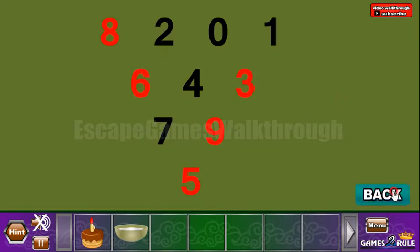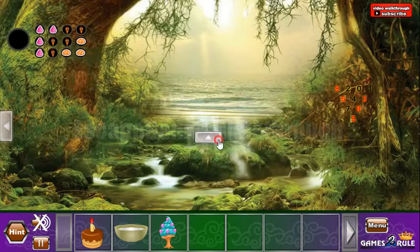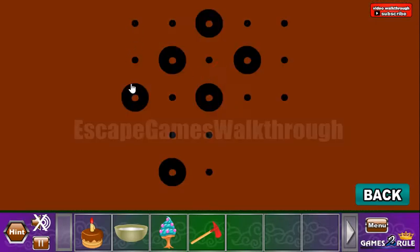Here's another hint: highlighted numbers, and we need to highlight the same numbers on this pyramid. We've got the ice cream. Going up, let's take an X here — we can get a hint, it's also a pattern.